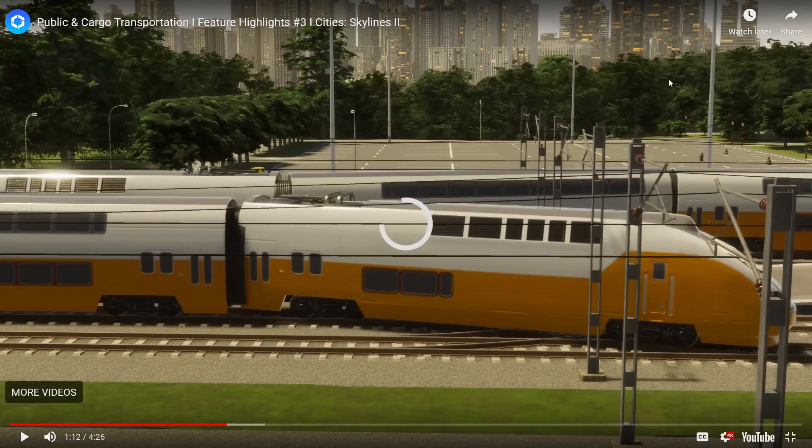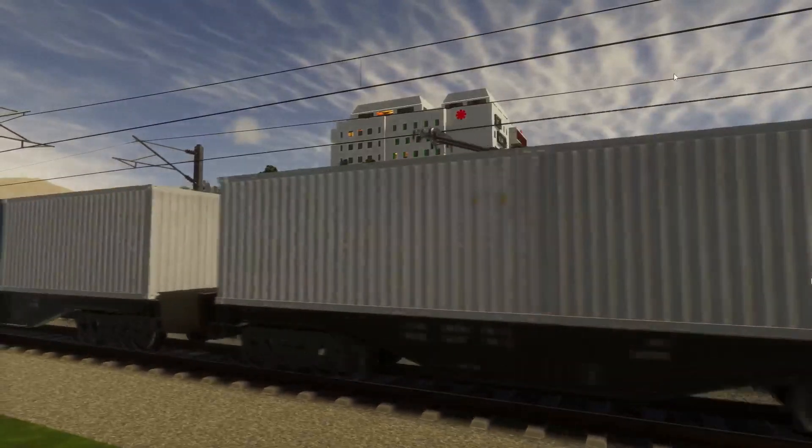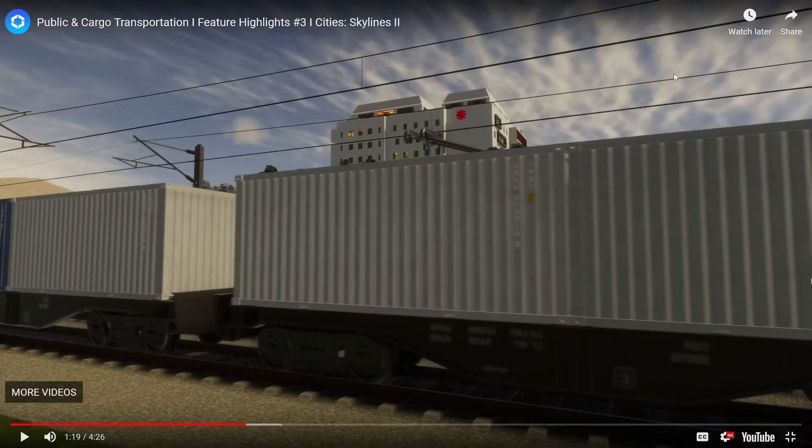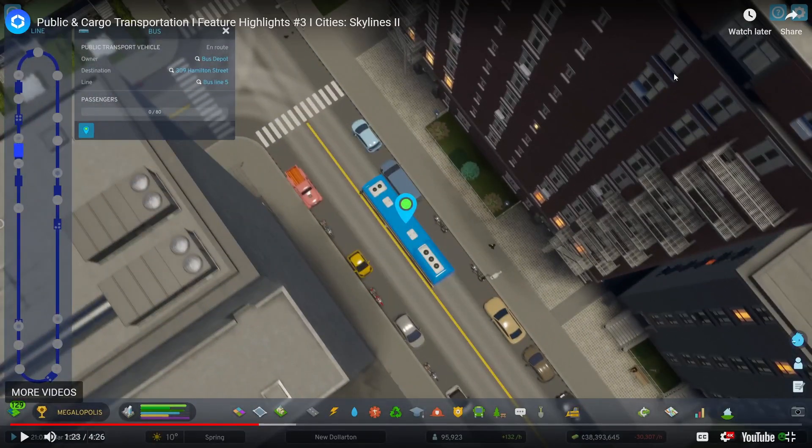And once again, you see a parking lot — one of my favorite things. All expensive to build and complicated, requiring depots, tracks, and stops where passengers can buy tickets and get on and off. Is this the coolest thing or what? This is a bus route — owner, bus depot, destination: Hamilton Street, bus line five. I'm almost certain you can rename all of this. It basically shows you where the stops are, where the bus is, where it's going. Some stops have darker circles — I'm not sure if that designates more people at that stop.